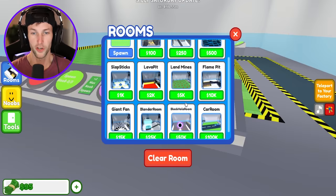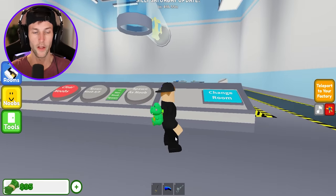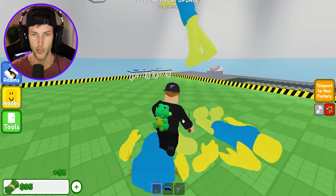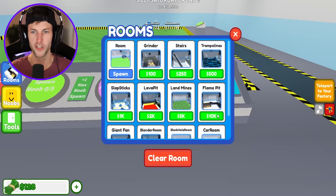Wait, we can change the room too? Oh my gosh. Now I'm starting to understand — we need a hundred bucks total, we only have 95, but that means we only need five more dollars. So let me just slice and dice a couple of these noob parts. Yes, and then we should get a hundred dollars and now we can clear the table. Get out of here, noobs! I don't need you anymore. We're gonna change the room.